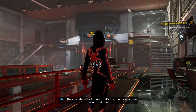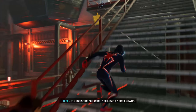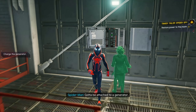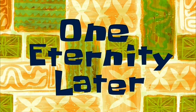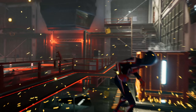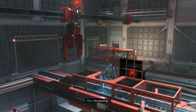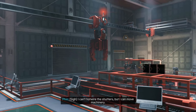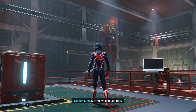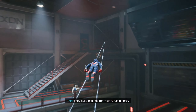They initiated a lockdown — that's the control room we have to get into. We need past those security shutters. There's a maintenance panel here but it needs power. Let me see what I can do — I'll attach it to a generator. Oh right here, that's right. Oh okay, that is what we wanted to do. I thought we were just gonna punch it. I can't hotwire the shutters but I can move machinery like that crane — maybe we can use that. They build engines for their agency in here.